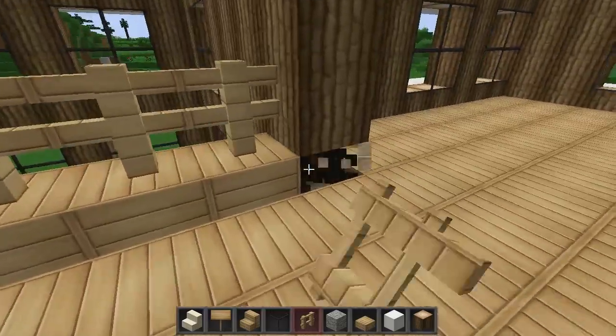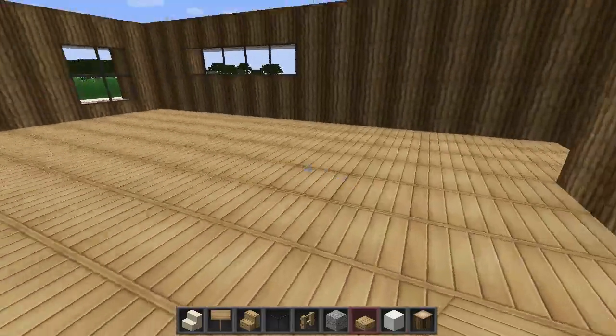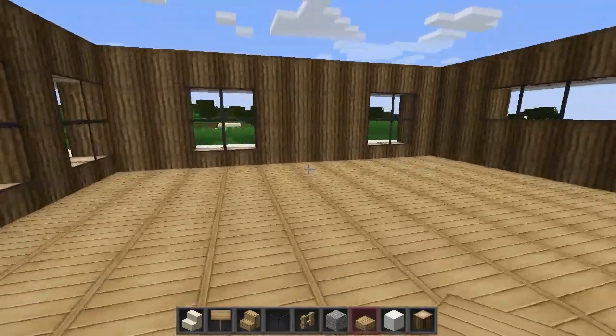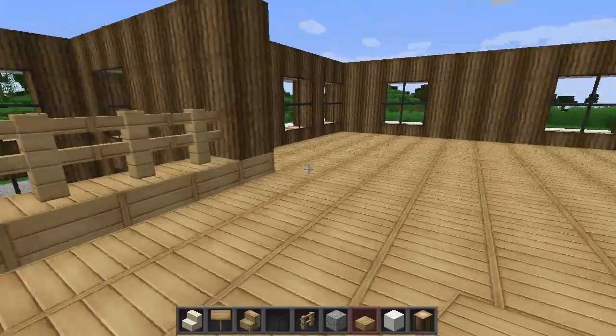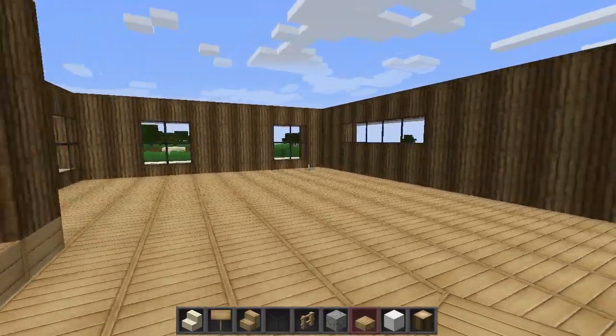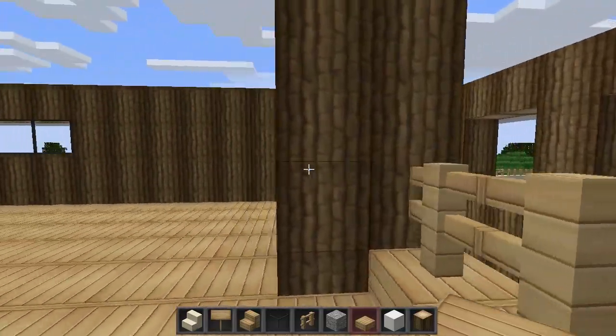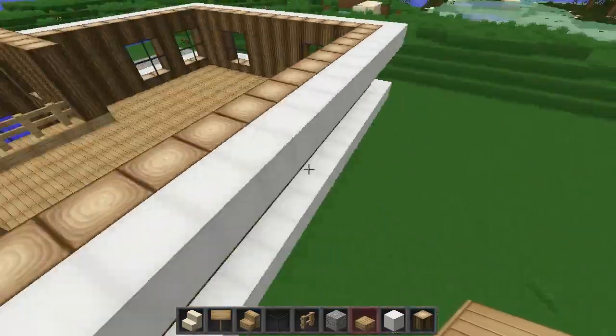Now what I think looks best up here is if you put wood underneath the logs. So we're going to have two rooms here. How am I going to separate these? I think I should maybe mark out some windows up here, just to help me out a bit.